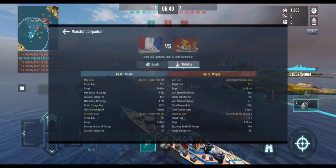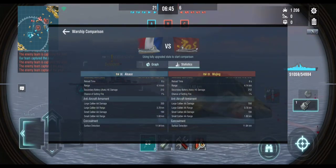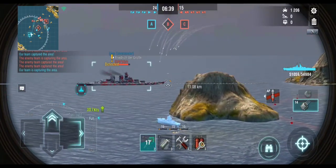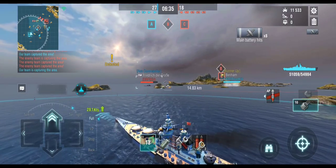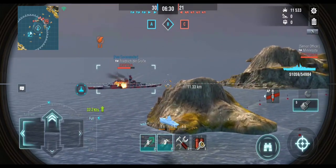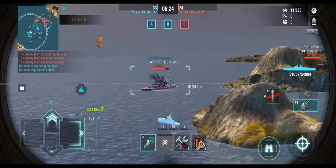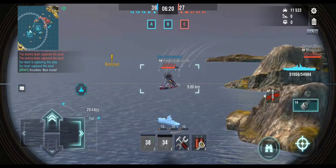The Wujing gets slightly more health, but the main difference is the reload and the range. You have a two-second better reload and about half a kilometer better range than the base model. Everything else is the same. I haven't played the Alsace since before it was buffed when I was grinding for the République, but I was pleasantly surprised by the Wujing. You're getting an overall better DPM but losing that burst fire from the Rapid Reload — that's the main change, but honestly it's pretty similar.